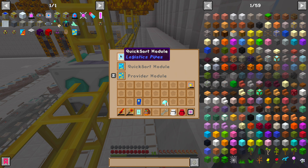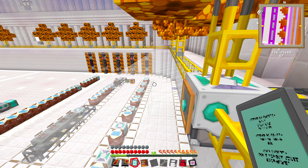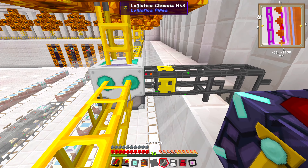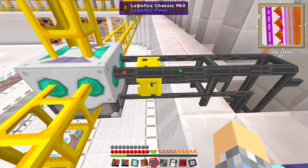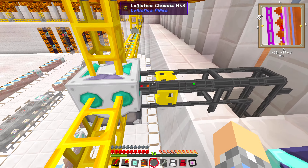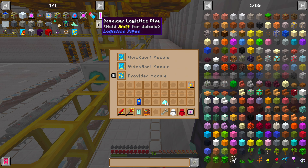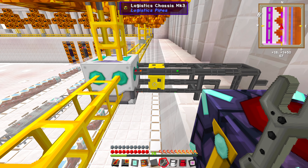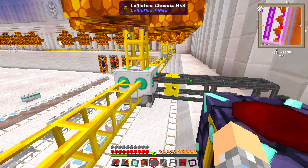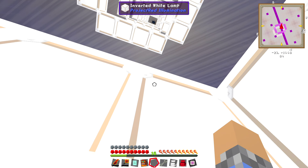The Logistics Chassis MK3 is a special one — it has three upgrade slots. In order to keep up with things, in the past we've needed two Quicksort modules but always had a space free. We tried replacing this with a provider logistics pipe to use the remote orderer, but the issue is we then don't have the Logistics Chassis MK3 to extract things to item syncs. So you could use two pipes, or you can just use the provider module, which does the exact same thing as the dedicated pipe but fits into your chassis and allows you to use both on a single connection.